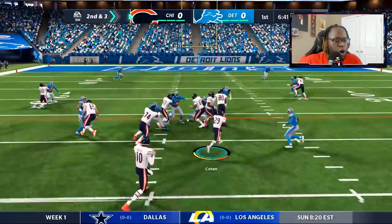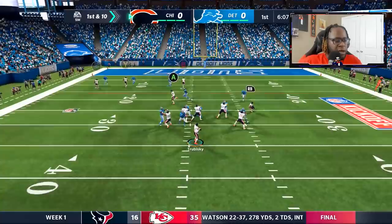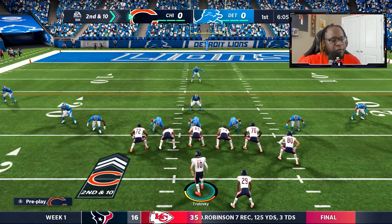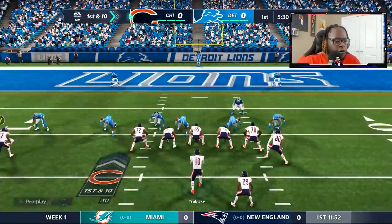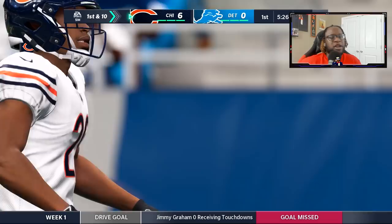Handoff to Tarik Cohen and he picks up a good chunk of yards. We keep the ball on the ground early, picking up another three yards and the first down. Going to the air for the first time — Alan Robinson has a step on his man but he's overshot by Trubisky. Then Anthony Miller comes down with a 15-yard pickup. The run game will be important — I never want Mitch throwing 40 passes — but Tarik Cohen shows off that elite speed and we strike first! We're on the board!